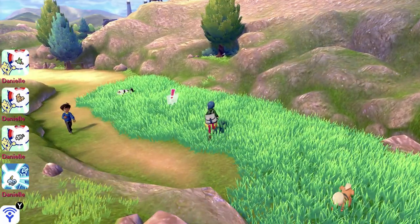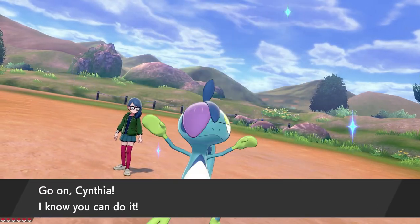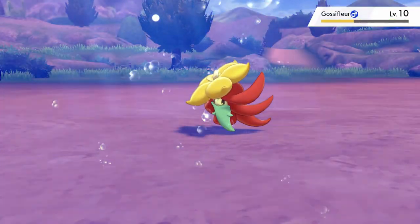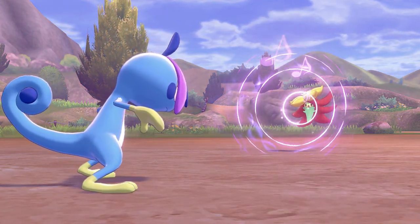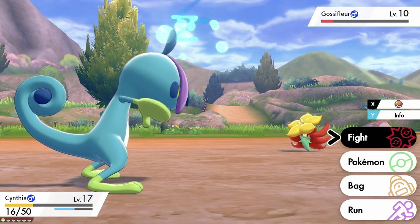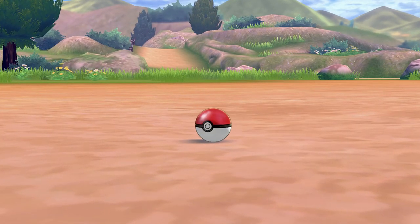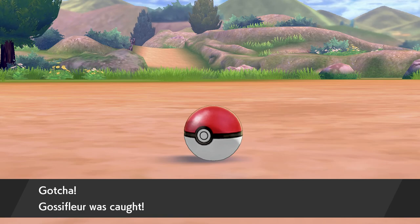Hang on, what's that flower? Hello, Gossifleur! I feel like it's probably Grass type, so I'll use Water Pulse because it should theoretically be not very effective against it. Yes, that's perfect. It uses Sing — just sing me to sleep, that's fine. I'm probably going to fly back to a Pokemon Center once I've caught this plant friend. Gossifleur was caught! Gossifleur's Pokedex entry: it whirls around in the wind and sings a joyous song. Very charming to raise. I'll give it a nickname — Geraldine.